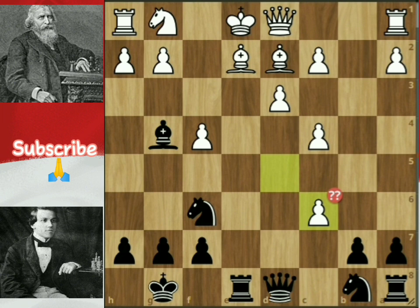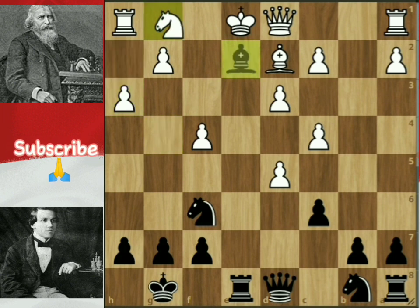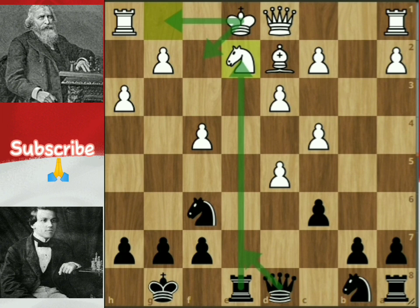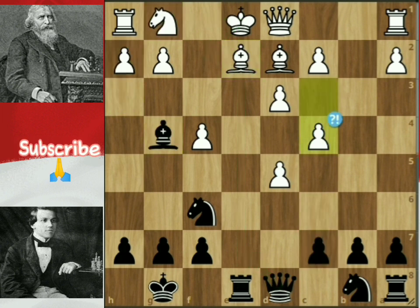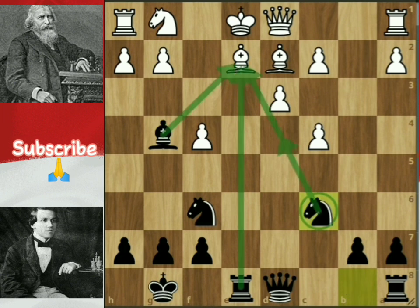In fact, this step made Paul Morphy significantly superior. A better move should have been the H3 pawn attacking the bishop — after the bishop captures, the knight recaptures, so White frees the rook. But it's a pity that John William Shelton doesn't see this yet. Paul continues with the knight capturing the pawn, threatening the knight jumping to the D4 square.